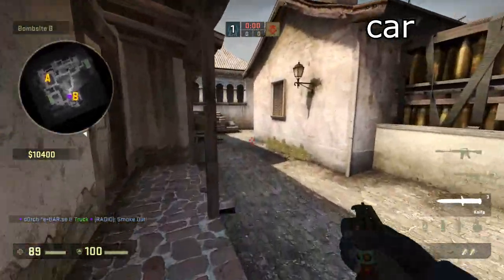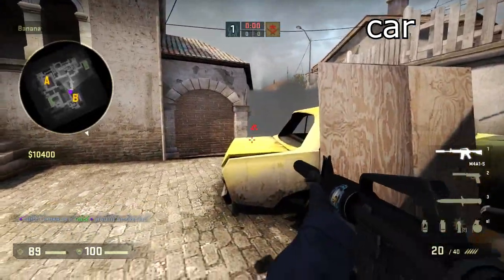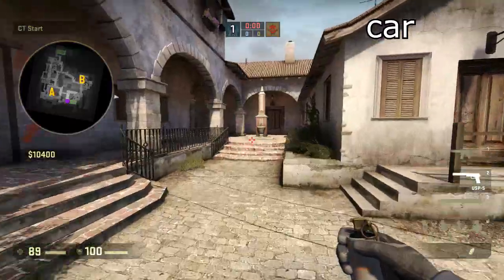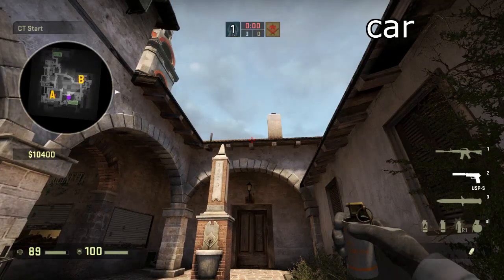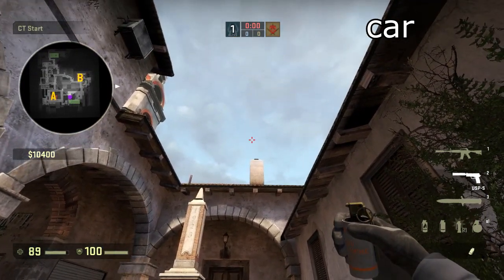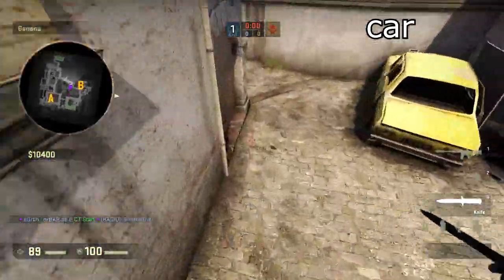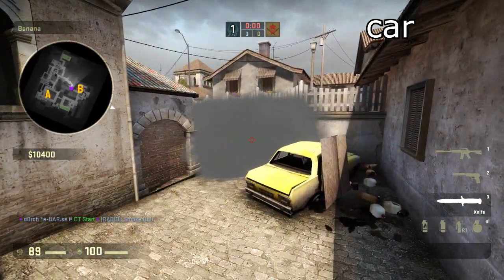The good thing about this smoke is that you can peek — just get a little glimpse before it pops. And you can also throw it from here and aim at the little scorch mark, stand above it — laying down smoke. It's not so precise, but it always lands quite good.